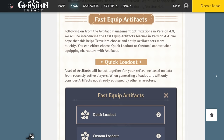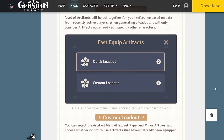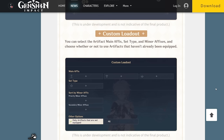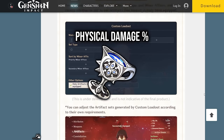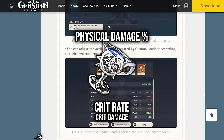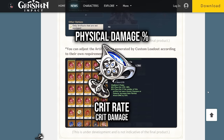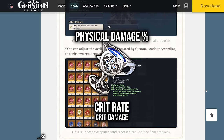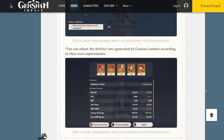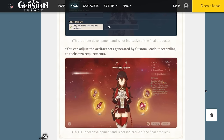So let's go into custom loadouts now. This is, of course, a very limited view of what the system can do, and it is subject to change — it is not live yet. Custom artifact loadouts are going to allow you to choose the set you'd like to take artifacts from, the main stat you'd like, and two priorities similar to how we have with artifact sorting: a main priority and a secondary priority. So if you need a lot of crit rate, you can just say crit rate main priority, crit damage secondary priority. Then you can choose whether or not you want equipped or unequipped artifacts used.